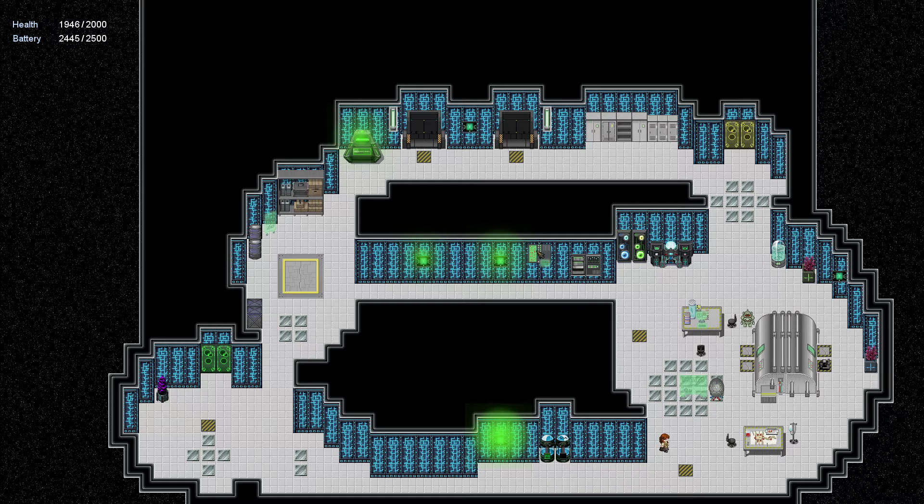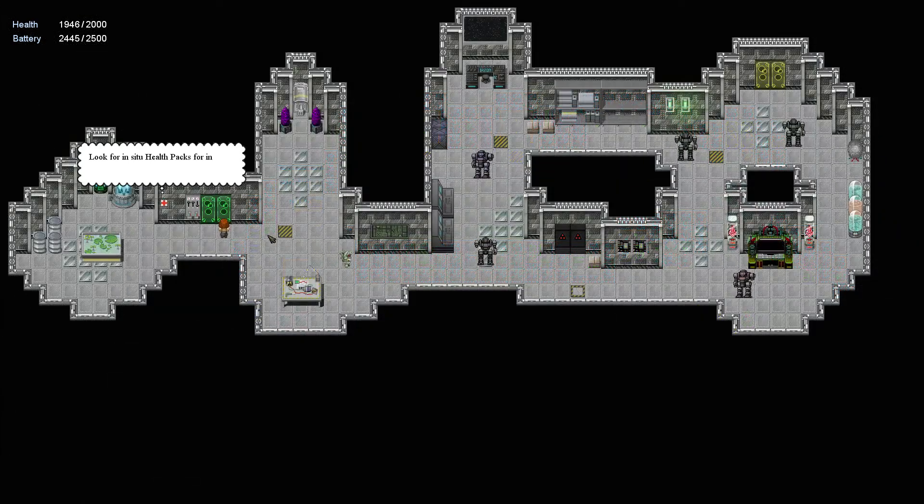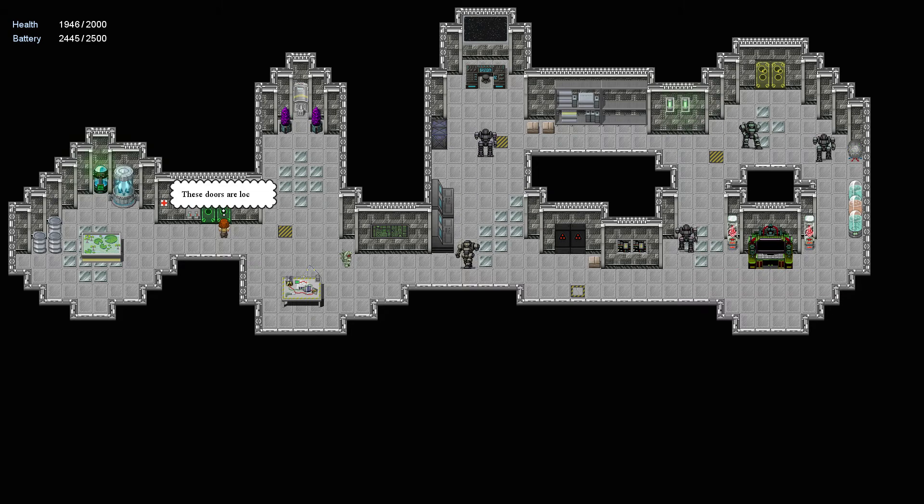I'll continue to wander around here. Is that like an interface panel there? Apparently my engineer is not very good. 20 minutes to my ass. Robot, you have any food? Nope, you're not useful. Anything on this desk? Nope. Look in C2 for health packs for instant healing. These doors are locked. Here's my robot - man, he's tearing shit up. He don't need me. He's gonna get surrounded. I'm coming to help you! I should name my robot. Name him Arthur - I think he looks like a nerd.